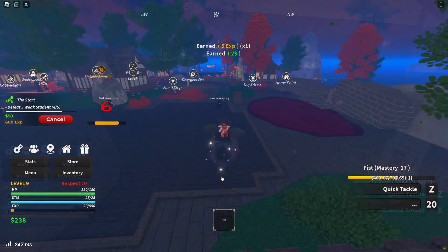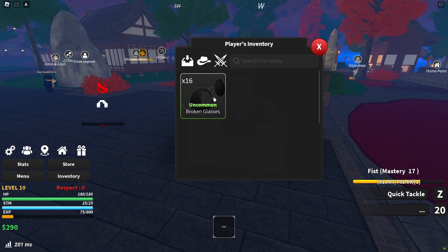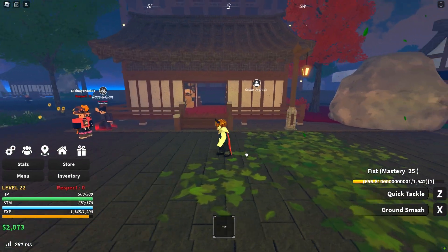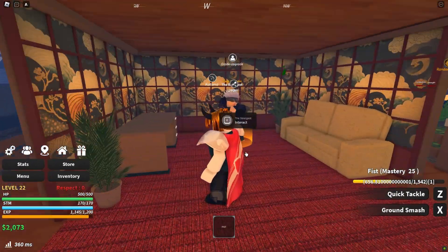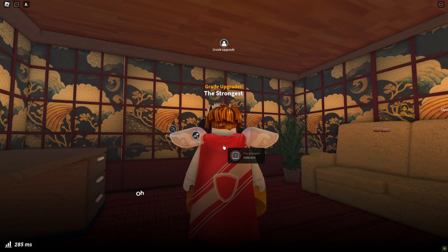Once you've gathered 10 Golden Buttons and 15 Broken Glasses — which are obtained from defeating weak students — you can visit the Grade Upgrader NPC called the Strongest to improve your grade. However, it's recommended to reach at least level 60 before attempting to upgrade your grade for the best results.